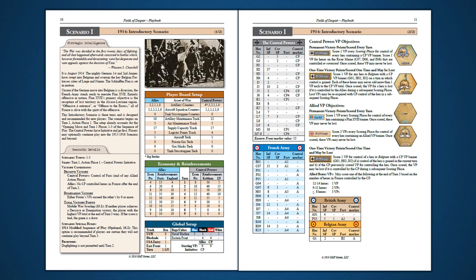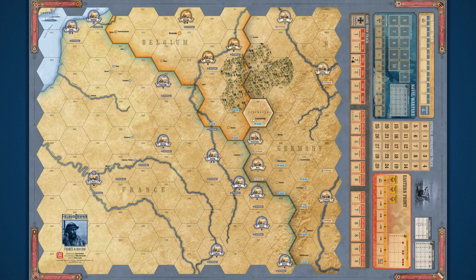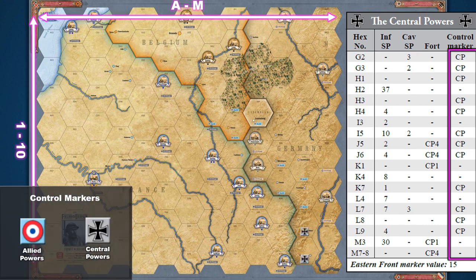Let's begin by setting up the main board using the tables on page 11. Fields of Despair uses an alphanumeric coordinate system to plot positions on the map. The vertical axis is numbered 1–10 and the horizontal axis is lettered A–M. On the setup tables, such as the one for the Central Powers, this can be found in the far left column. Starting from the far right column of this table, place the control markers to establish the Central Powers front line.